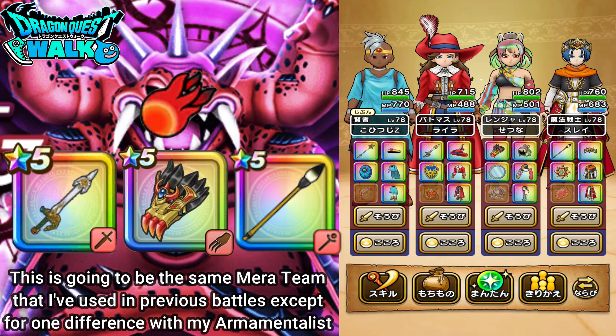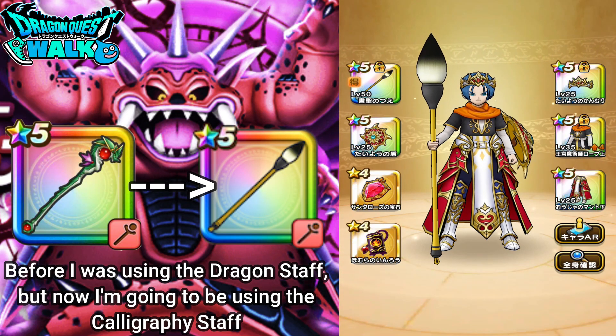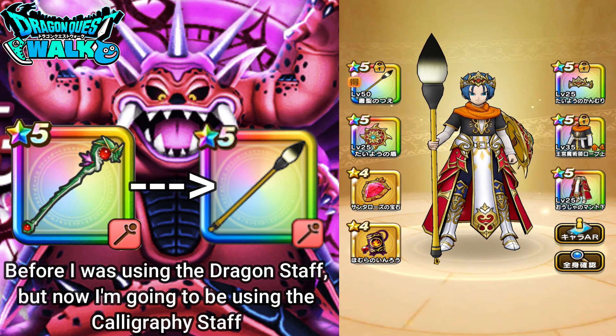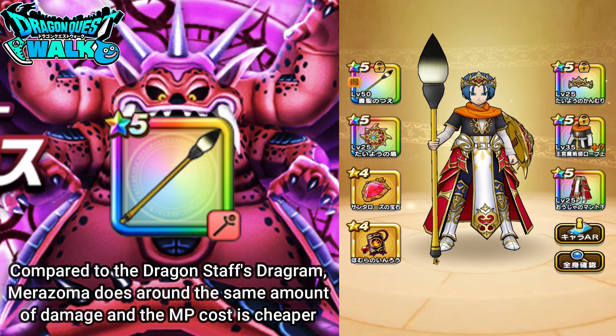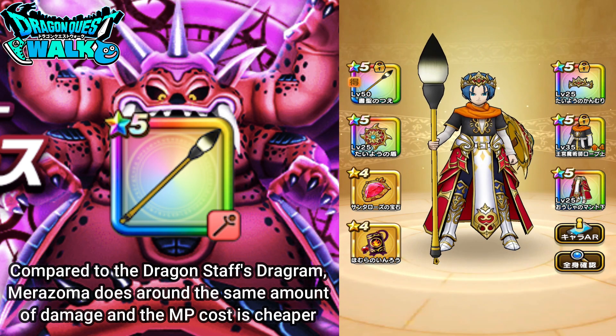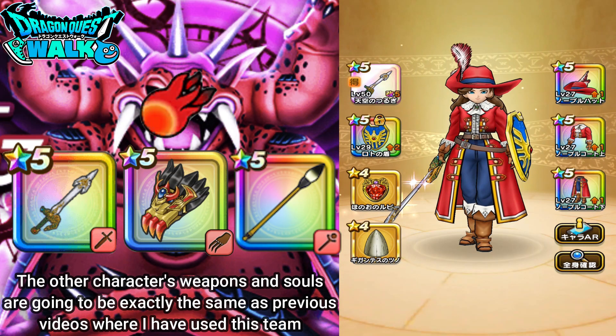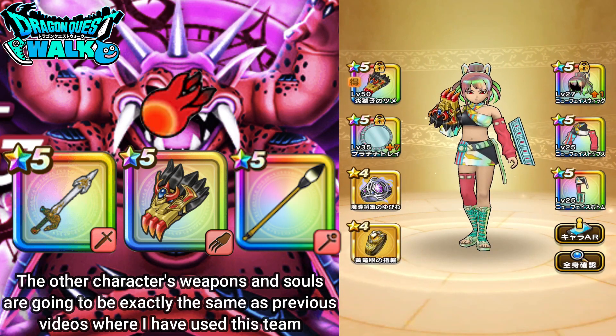The only big difference here is on my Armamentalist — I've switched back to using the Calligraphy Staff. The main reason is that Metazoma is a pretty good spell on its own and it's also a lot cheaper than Dragrum, which costs 50 MP, while Mera here only costs 22. I think that's going to help me out in the long run. Pretty much everything else is the same as my other videos with this team.